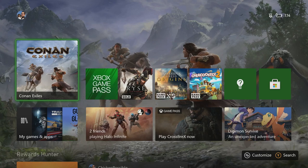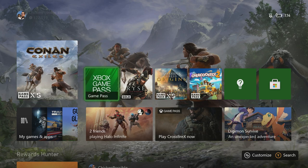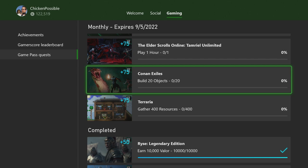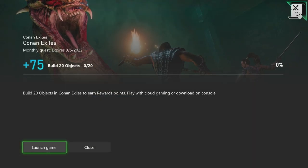Hey, what's up everybody? This is Chicken Possible with Rewards Hunter, back with another Xbox Game Pass monthly quest guide. Today we're going to be working on the quest for Conan Exiles. This is worth 75 rewards points. It's a monthly quest that expires on September 5th, and we need to build 20 objects within the game.